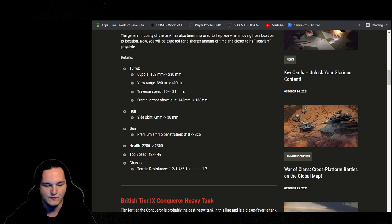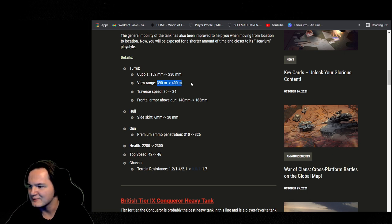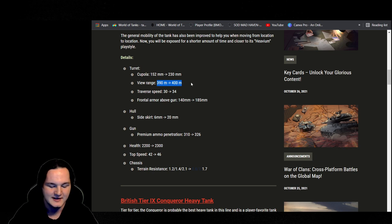View range got a 10mm increase. You know, we're all muppets here — it did help quite a bit. If you want to sacrifice optics now, you can get away with it, but not as much as you can on the Sheridan, M48 Patton, or Leopard 1, because they have 410 to 420 view range. This is only 400.